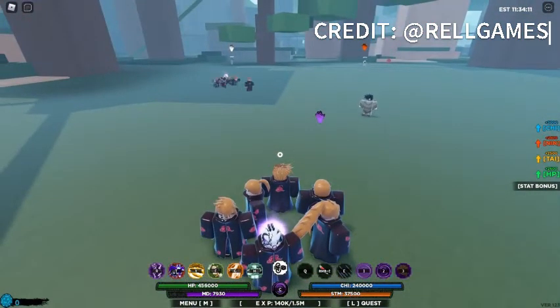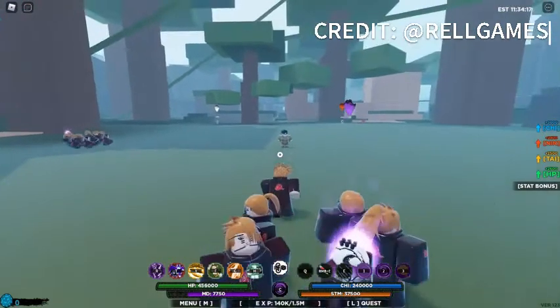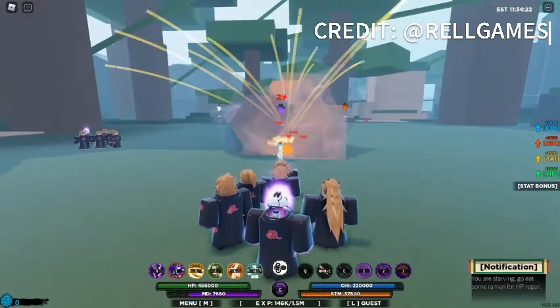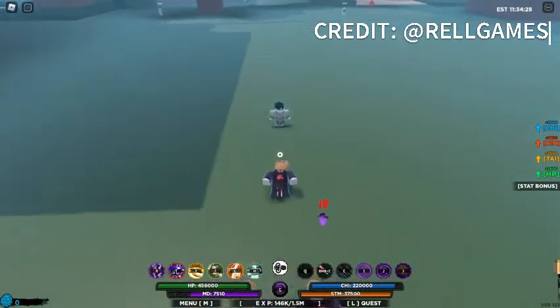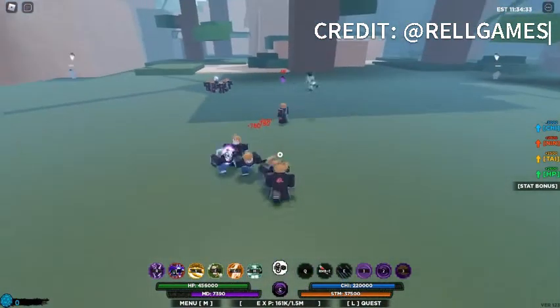Each individual path has their own cooldown, so you can use all six paths' C-spec at the same time. This is the new first stage path. You see the cooldown above his head? He can attack — if you're attacking someone, only the path you're on will attack with you, not all the paths.